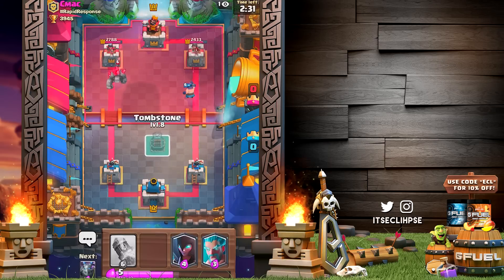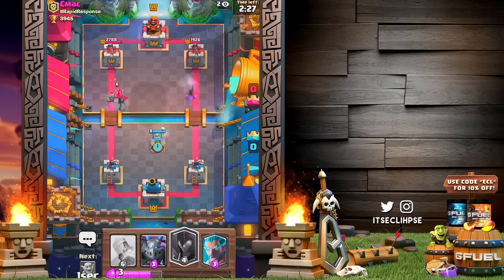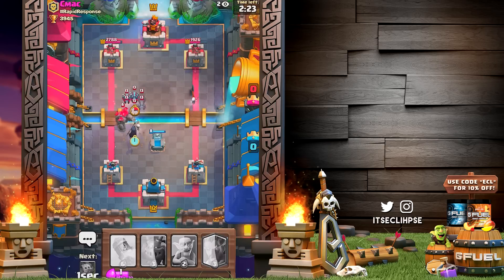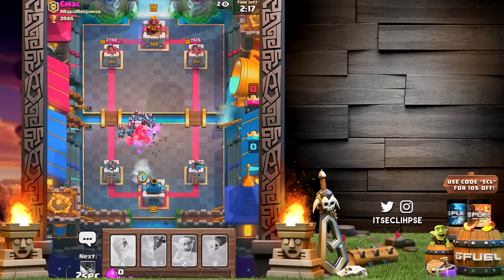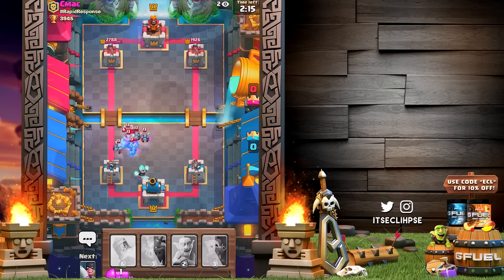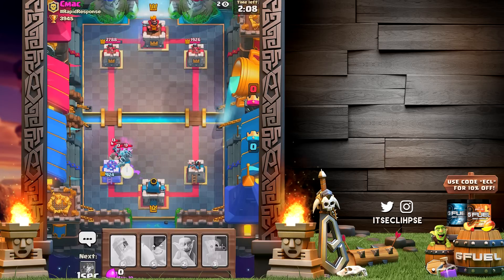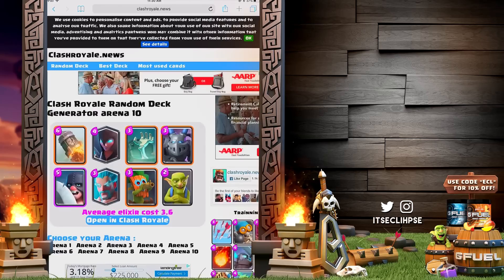Unfortunately this person had arrows and that kind of screwed me over. Let's get the tombstone down — I have the night witch which is a major damage dealer, hopefully we can shred this golem. Thinking mega minion or the ice wizard, probably the ice wizard, but that doesn't do too much damage. There goes the fireball — it looks like we're pretty much done already. Let's just get a new deck.